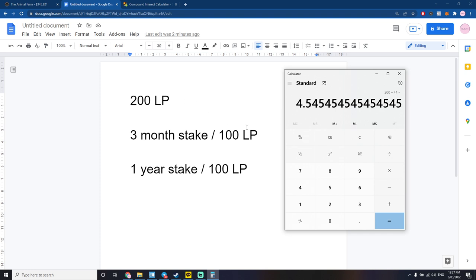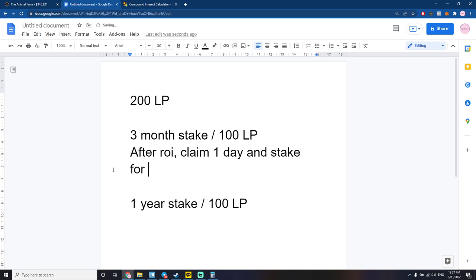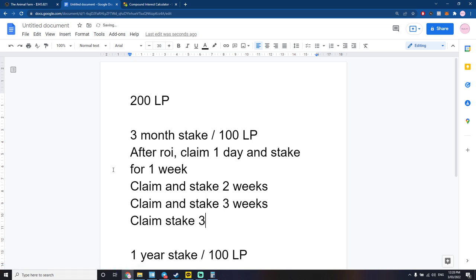I'm going to claim every day until I get that 200 LP back. Once I've gotten it back, the stake doesn't end — it keeps earning. So after ROI, after I get my 200 LP back, I'm going to claim every day and restake whatever I claim. I'll claim one day and then stake for one week, the next day claim and stake for two weeks, the day after claim and stake for three weeks.